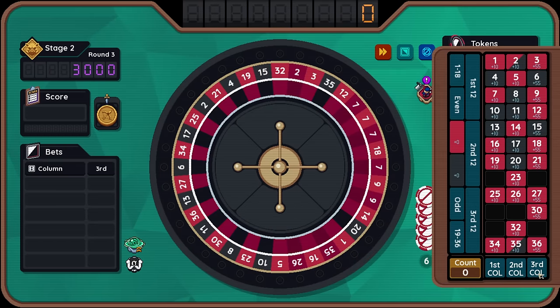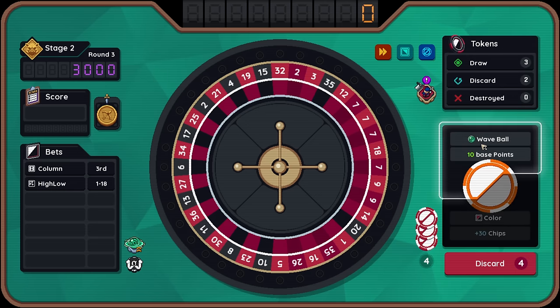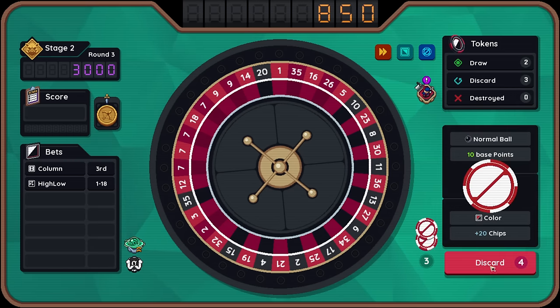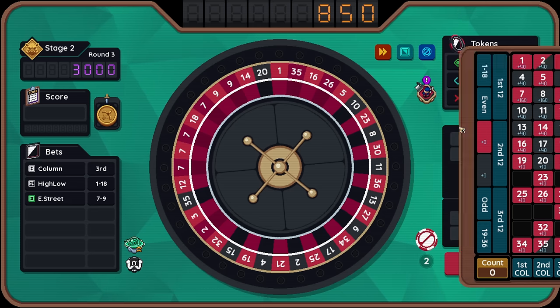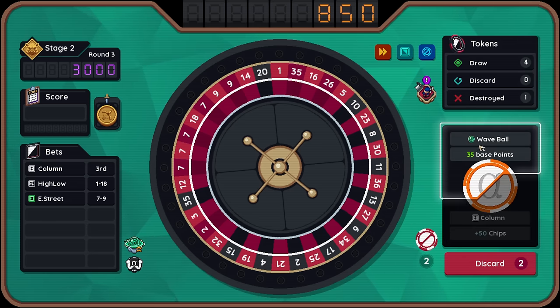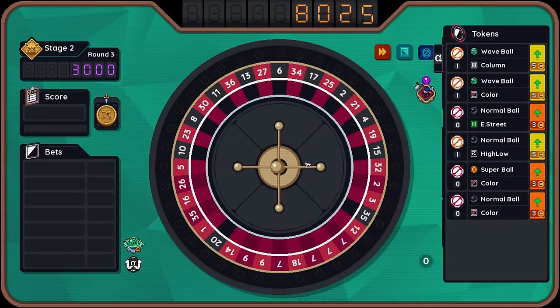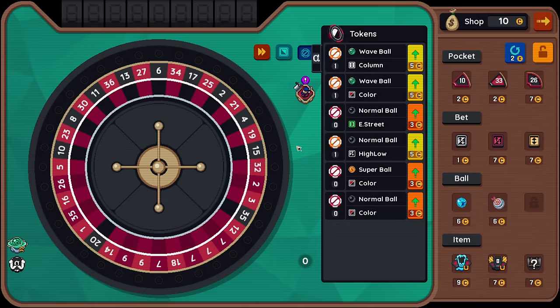Column three. Low. Wave ball — I think I'll just throw it. Discard that guy. Super ball — I don't think we need it right now. Echo Street on seven, eight, nine. Wave ball. Nine. Smashed it. Easy game, mate. Easy game. We still need 11 more reds.